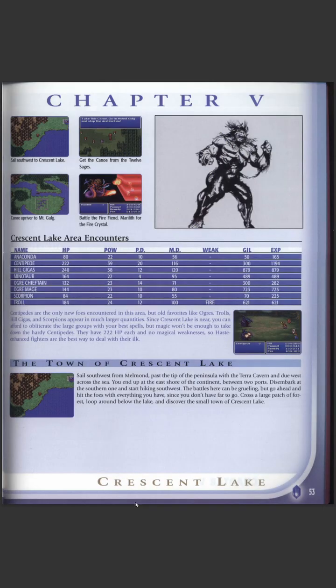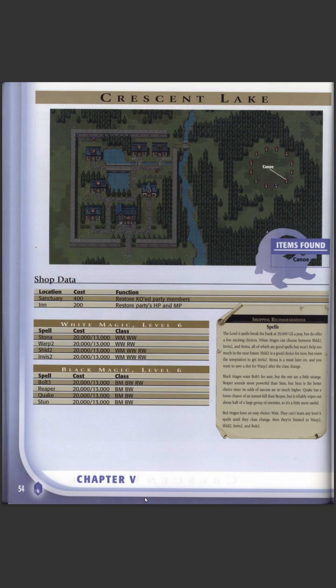Terra Cavern — you go in there to defeat the Vampire, then go back in to defeat Lich, which is the first of the four Elemental Fiends. You need to free or activate the four crystals. The second one, Mount Gurg, is in the southeast and you can get there by boat. If you can get into Crescent Lake town, you can talk to one of the sages and get the Canoe that allows you to travel along shallow waters.